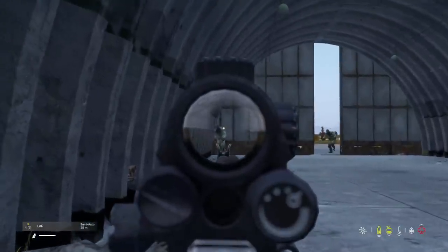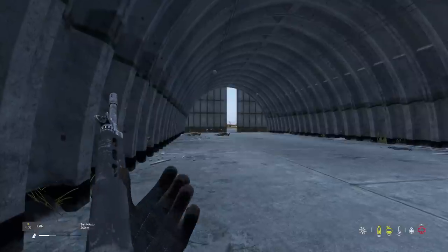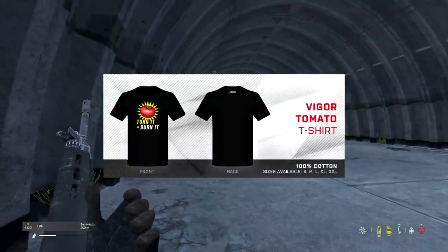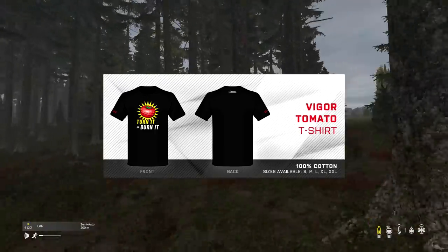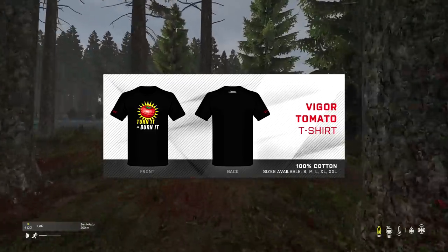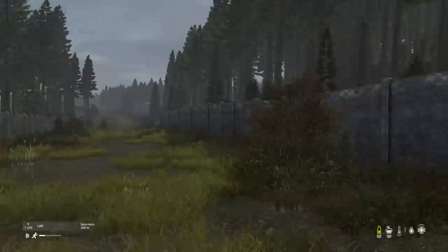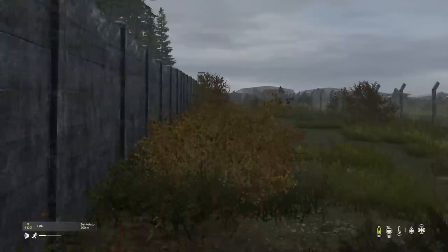In Vigor, there is actually a tomato timer that is the exact same model as the one in Update 1.17. And if you check the description of the kitchen timer in DayZ, it says 'turn it or burn it,' which is apparently a reference used a lot in Vigor. This timer holds a really important feature in Vigor — when you load into a map, your character pulls out this timer, sets it, and puts it back in his belt as a warning that a radiation cloud is approaching.